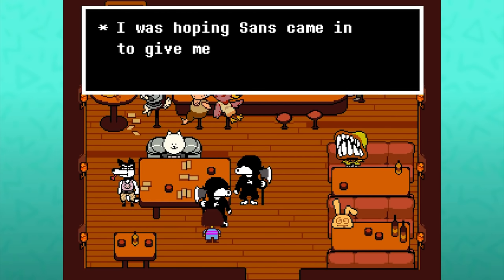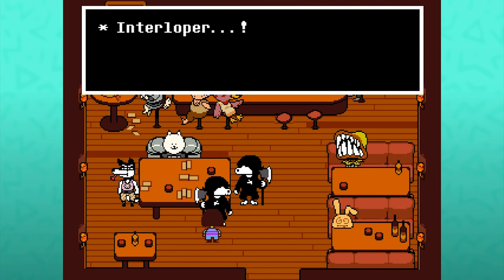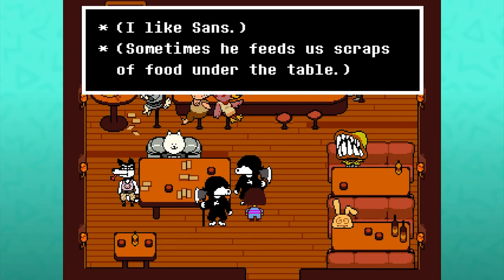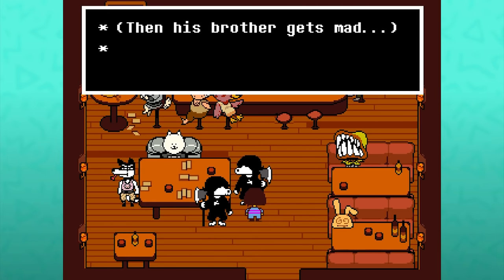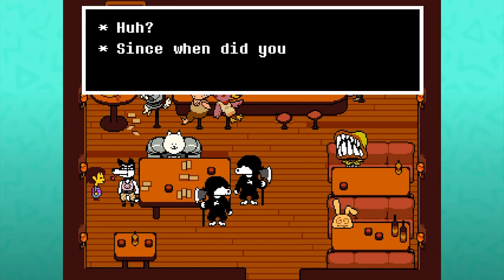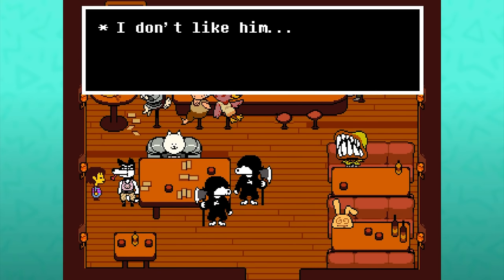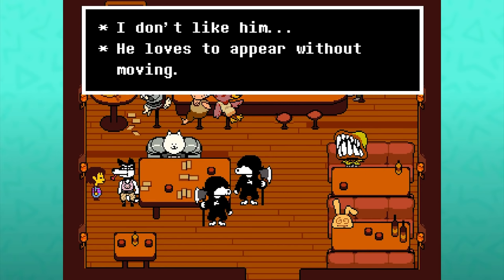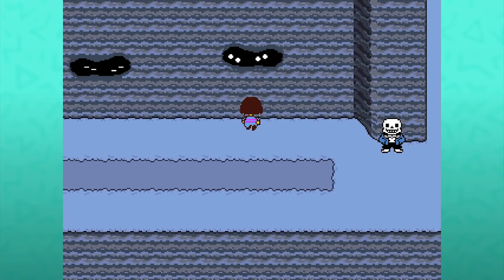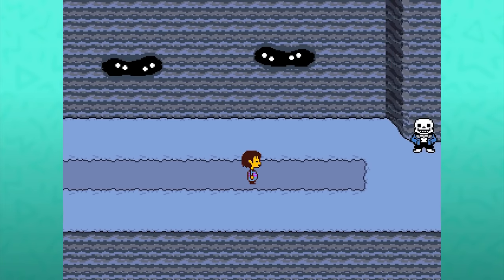Then after our hangout with Sans — 'I was hoping Sans came in to give me a pat on the head. Interloper! I like Sans. Sometimes he feeds us scraps of food from under the table. Then his brother gets mad. But why? We're adults. We can handle it.' 'Huh? Since when did you and Sans become friends? I don't like him. He loves to appear without moving.' This is a joke based on the fact that Sans both has no idle animation and randomly pops up all over the game world without us ever seeing him move.